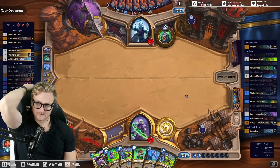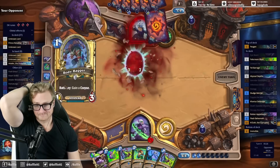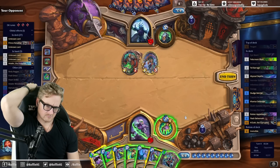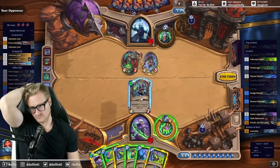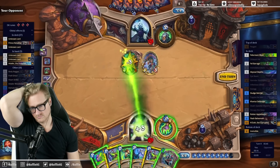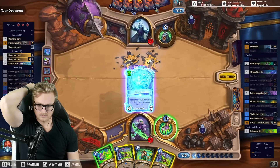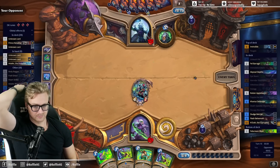Not Reno though — good call. That is the second Venomous Scorpid. That paired with the Ast'Alar kind of applies a decent amount of pressure.